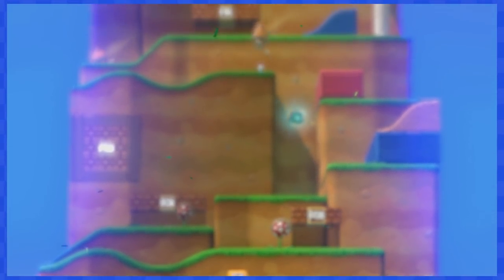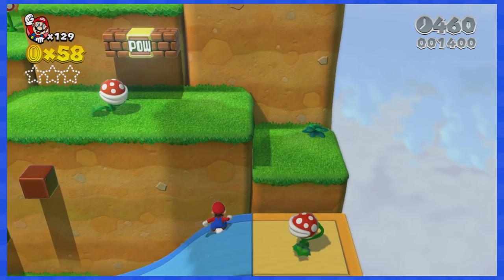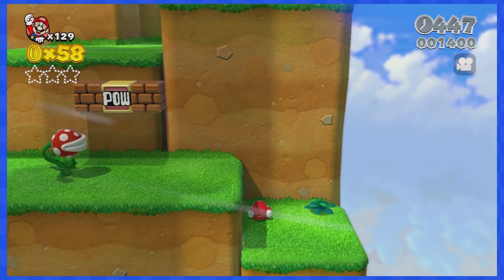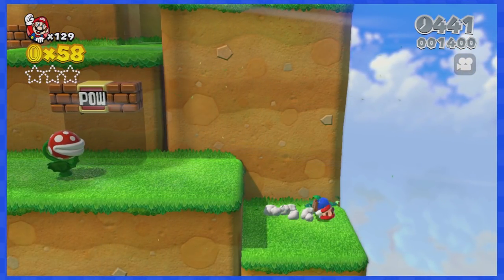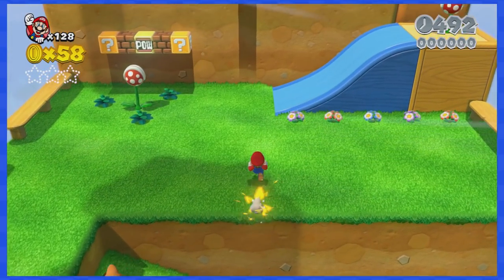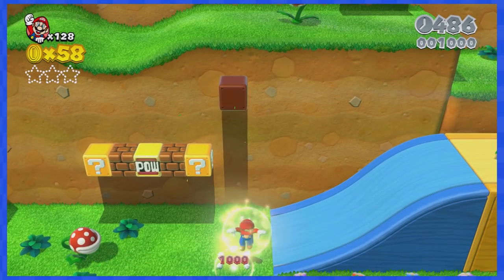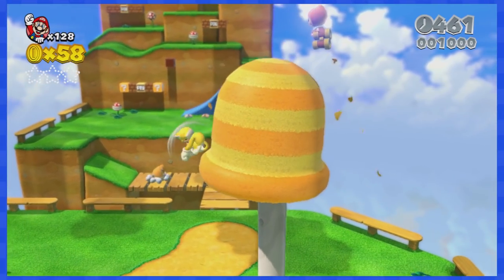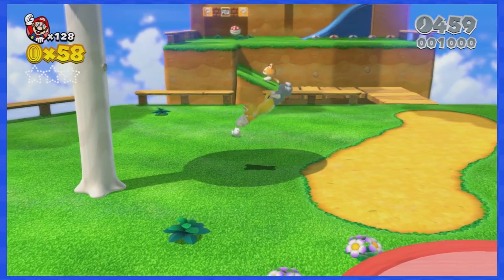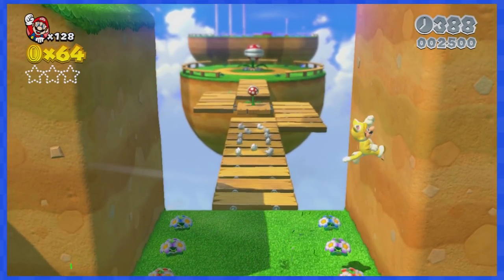1-3 is a vertical level where you have to climb up a big mountain, and without the ability to go left this is troublesome. If you make your way up by going right, you cannot go back left and are forced to jump to your death. But it's time to introduce the cat suit — if you jump and attack you can do a cat dive, which moves you left without pressing left, if you're facing that direction.